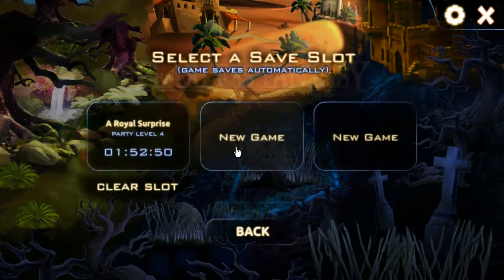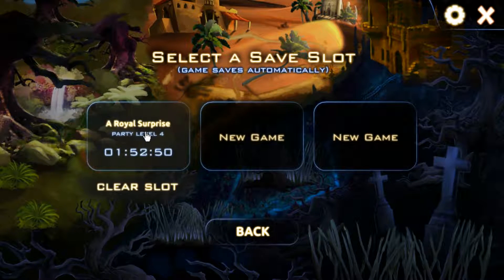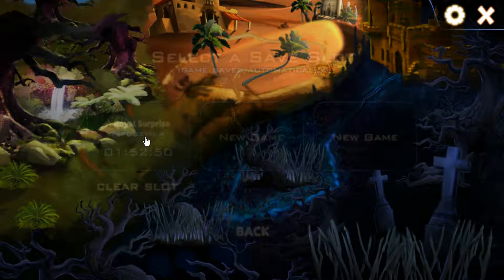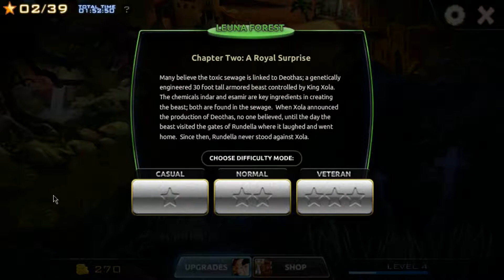So without further ado, let's get started and load up into a file. I'm going to go into a file I've already started, and we're going to find an encounter. I think the best way to show off the game is to go straight into a basic encounter — I'm not going to go into upgrades or the shop just yet. This game actually has a lot of dialogue and story to it, which I'll talk about in a little bit, but for right now let's just go into a normal encounter.